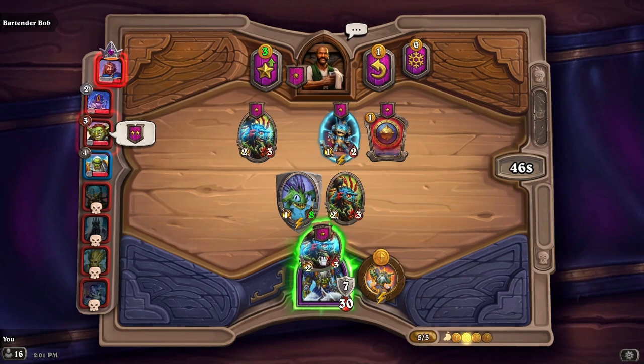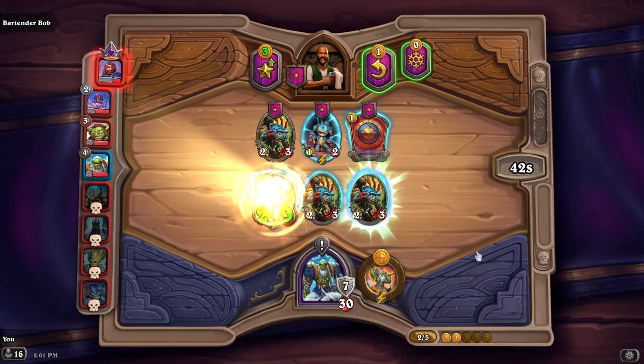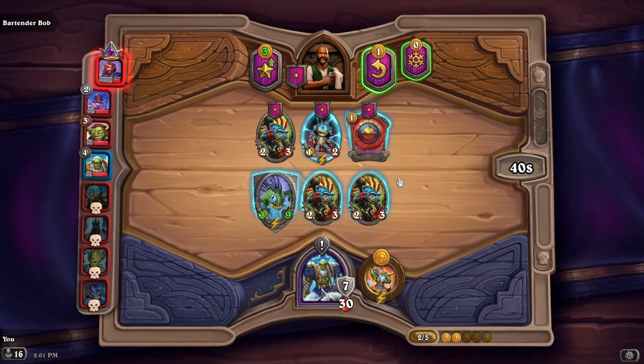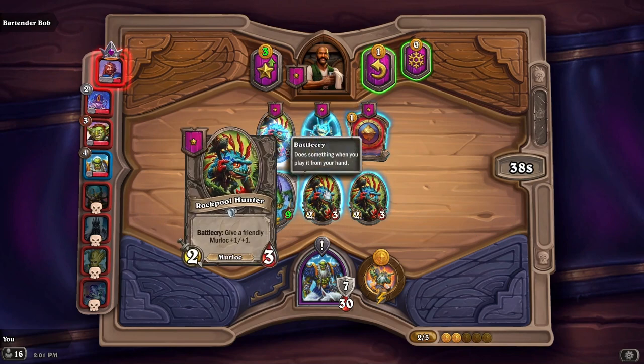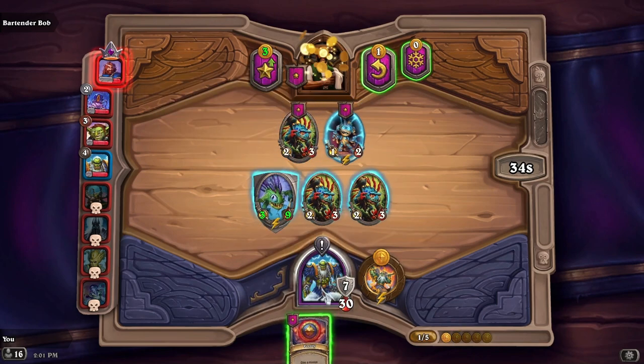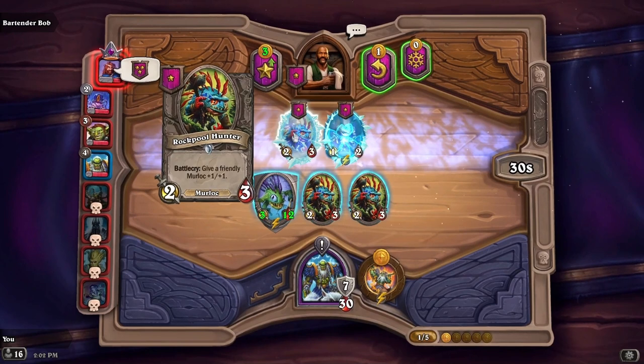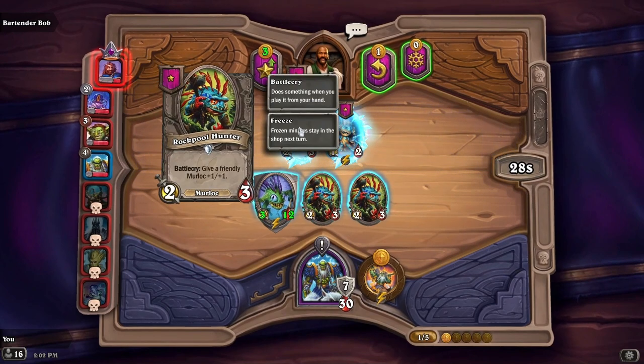We'll take one of these and give that to him. We'll take this and we'll freeze it for next time to get our third Rock Pool Hunter. Rock Pool Hunter has a battle cry that gives a friendly murloc plus one, plus one — and a battle cry does something when you play it from your hand.